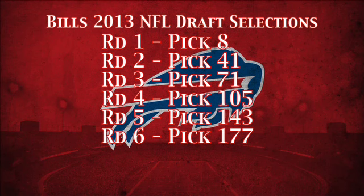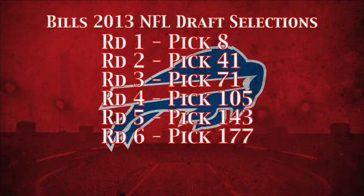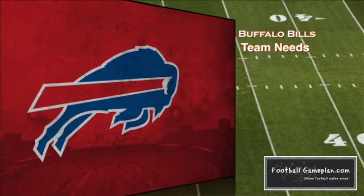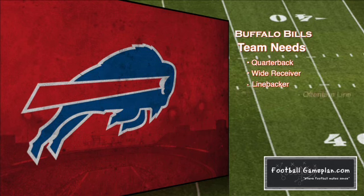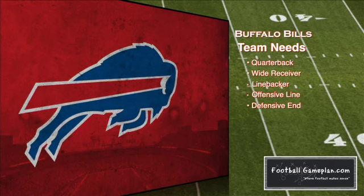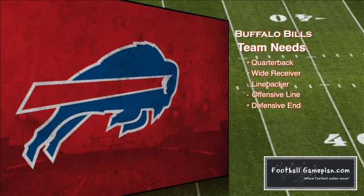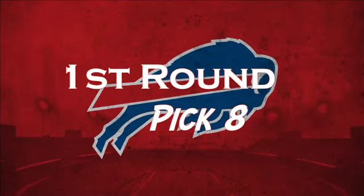New head coach Doug Marone inherits a very talented and underrated Bills roster. I like what they bring to the table — they're just a few playmakers away from being successful. Now they have six selections in this draft. They don't own the seventh round pick, but I still think that's enough for them to get a quarterback. They really need a franchise guy, a superstar wide receiver, improved linebacker play, depth on the offensive line, and depth at the defensive end position. This is a great draft for every last one of their needs in my opinion.